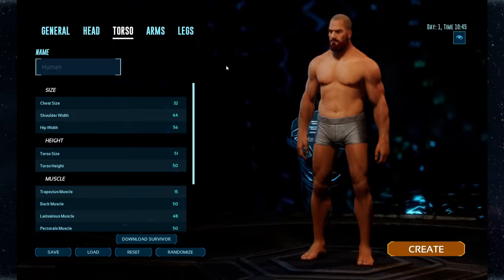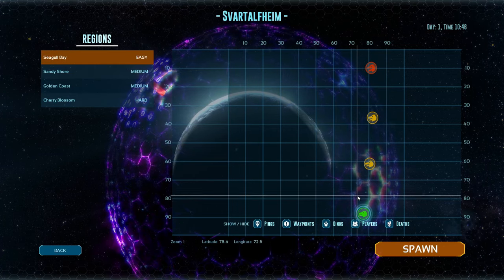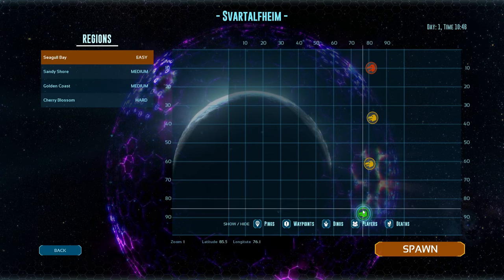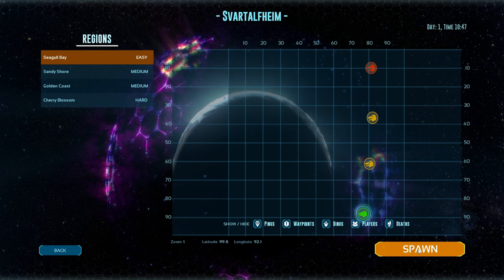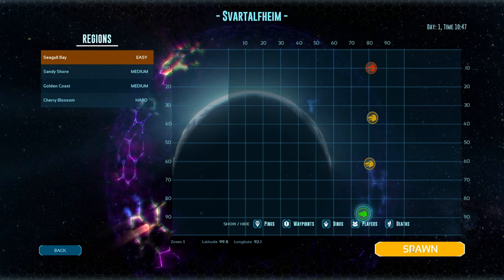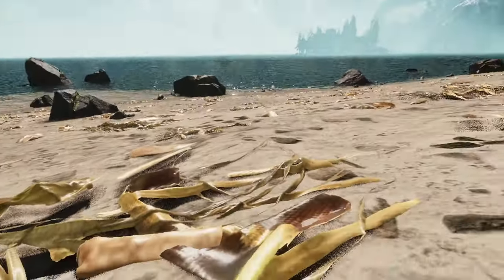In character creation, I went for a slim, sleek, fast kind of look — pretty skinny, not too much muscle, no hair. I went for a bit of a minimalistic style. Once I got that done, I went ahead and spawned on the easier south-eastern part of the map because I'm a bit of a coward.